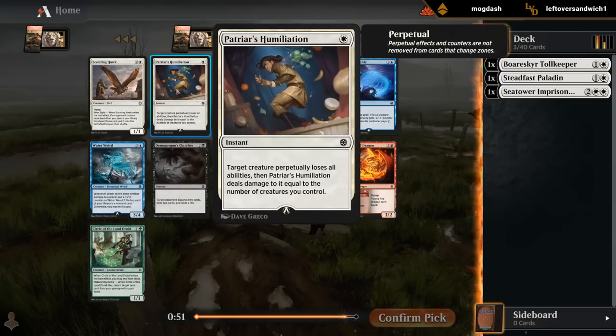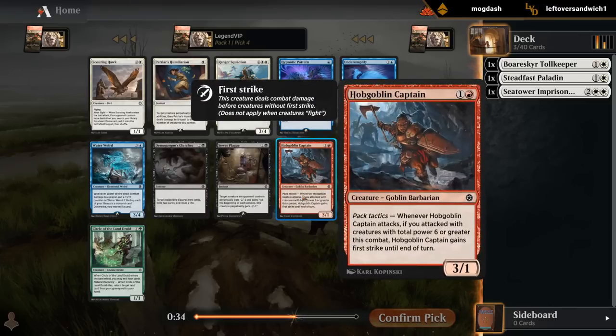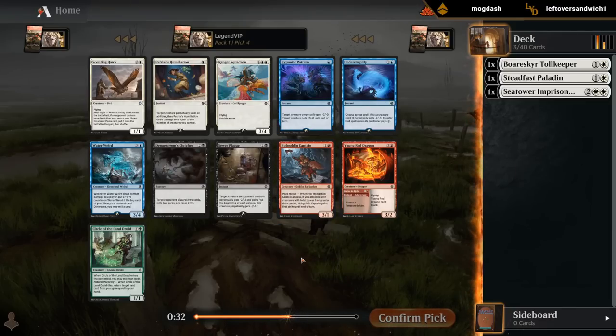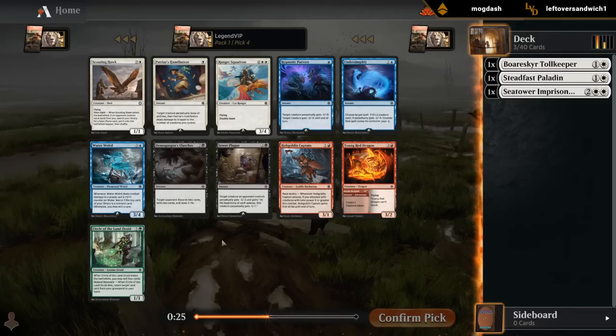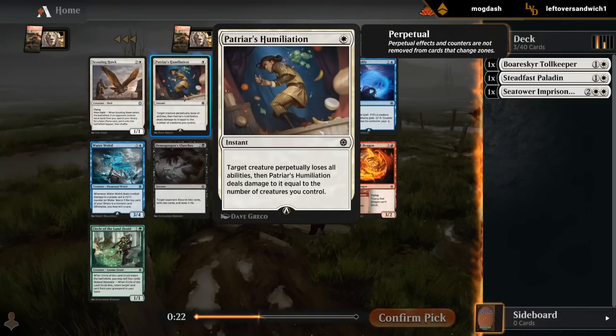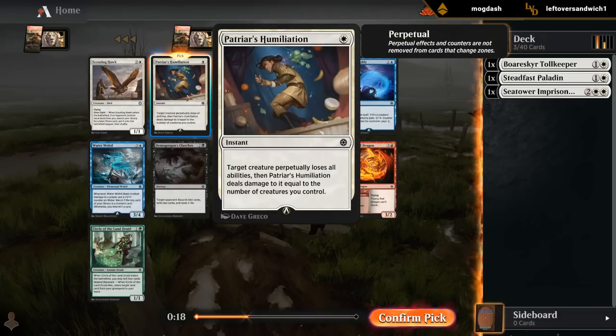Yet another Squadron. Humiliation has been pretty decent in aggressive decks that can present lots of creatures to enable it as one-mana removal. And then Hawk, a 1/1 that can maybe put a land into play — it's okay. Probably want Captain, which has a nice aggressive 2-drop and plays well with other 2-mana 3-powered creatures in white. Although I'm going to give Humiliation a try as an efficient removal spell. It's been quite good when used against me so far.